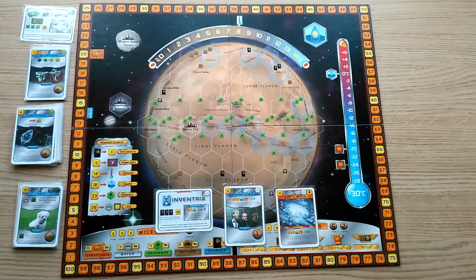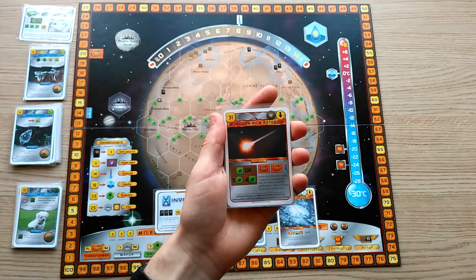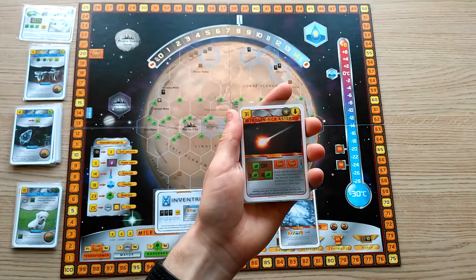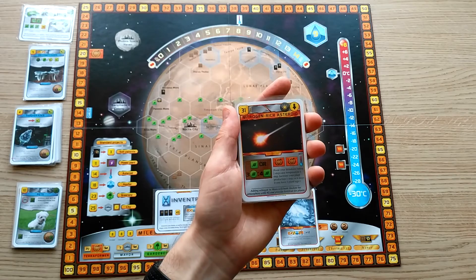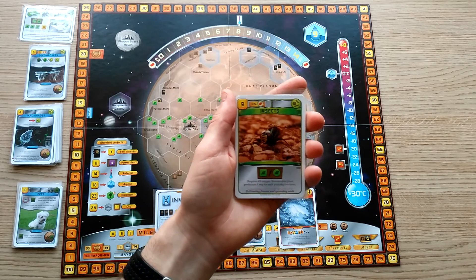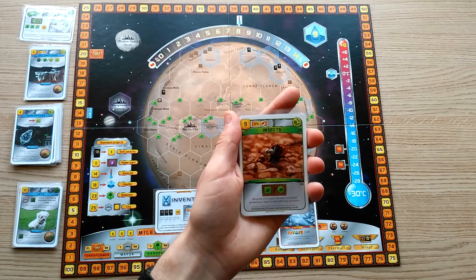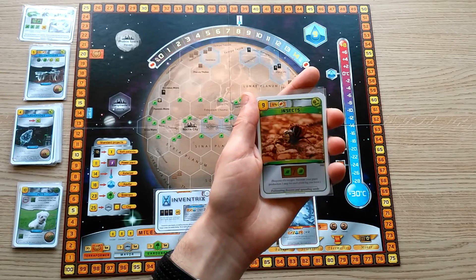There are some cards that augment plant strategy in a different way. We've already talked about Worms, which helps you to convert your early game microbe cards into plant production in the last few generations. Nitrogen-Rich Asteroid will increase your plant production by four steps if you've played three plant tags already — quite easy if you're dedicated to this strategy — and also gives you some terraform rating. Insects will increase plant production by one step for every plant tag that you've played already, a huge boost if you've already played a number of these cards. Insects is the main reason why all of those low-gain plant tag cards are worth it.